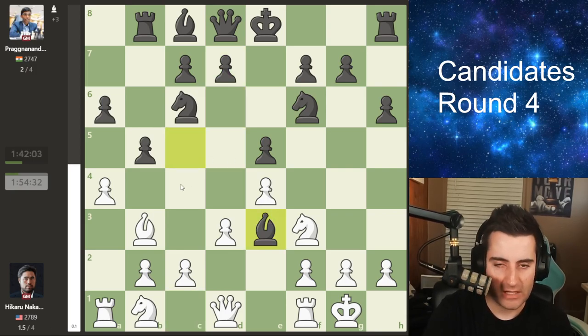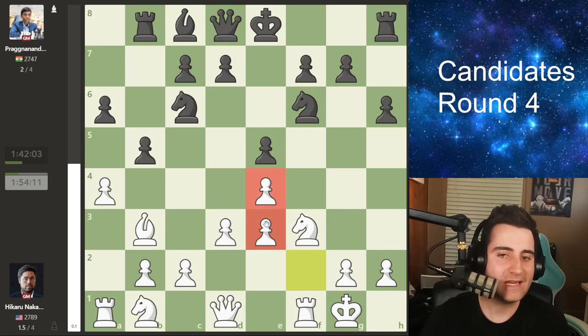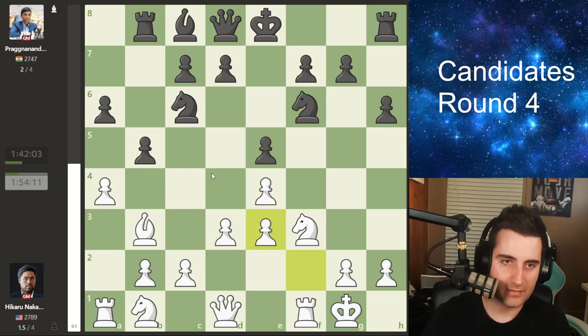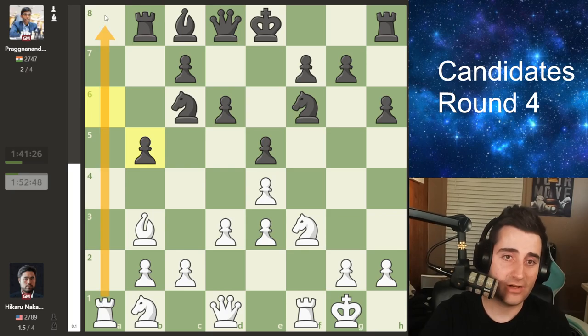Praggnanandhaa can take or just go d6. D6 is also fine because white can take and double the black pawns, but black should be doing quite fine with a lot of control in the center. Praggnanandhaa decides to take and double the white pawns. The white pawns in the center are actually completely fine — they control a lot of squares and are not isolated. Then d6 by Praggnanandhaa.